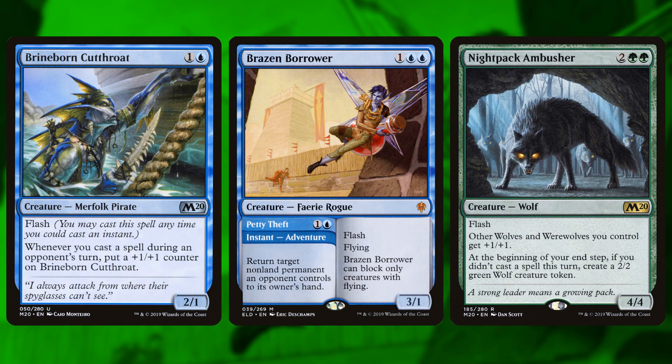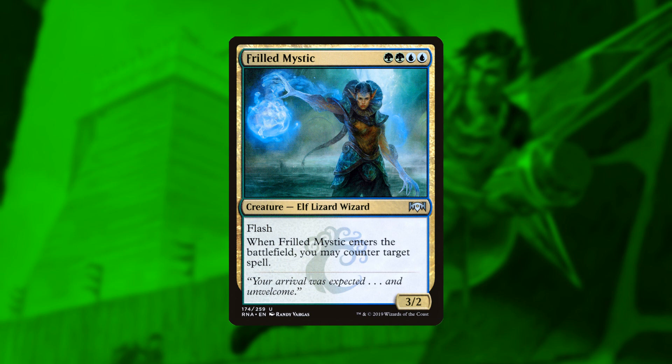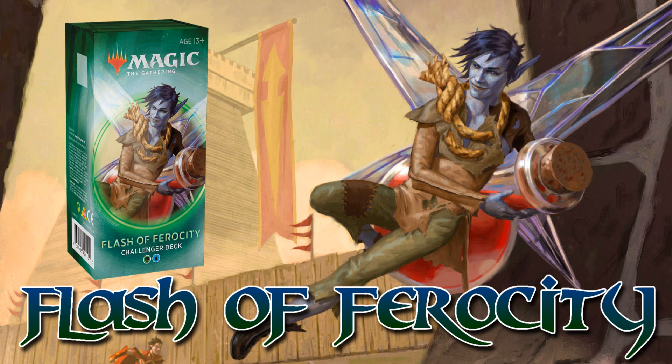The deck bridges the gap between counterspells and instant-speed creatures perfectly with Threnody Mystic — a four-mana 3/2 that can be flashed in to counter a spell. If one card summarizes this deck, it's this: an instant-speed creature that counters spells. If you look at Threnody Mystic and think it looks cool, this is your deck. There is literally just one card in the entire deck you have to play on your own turn: the Hippocamp, which lets you draw a card whenever you cast a spell on your opponent's turn — so a card-drawer while you're countering all your opponent's spells.